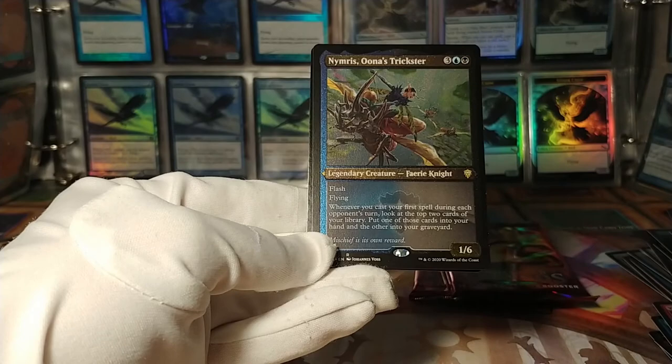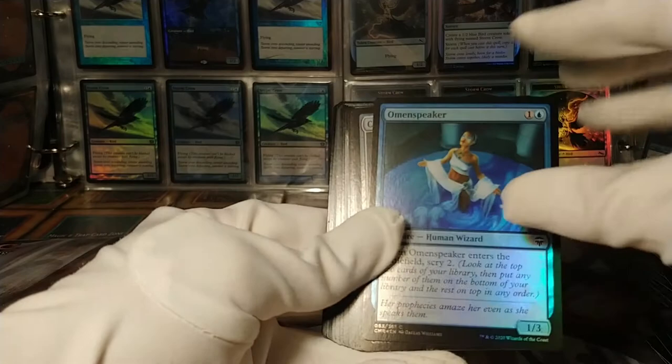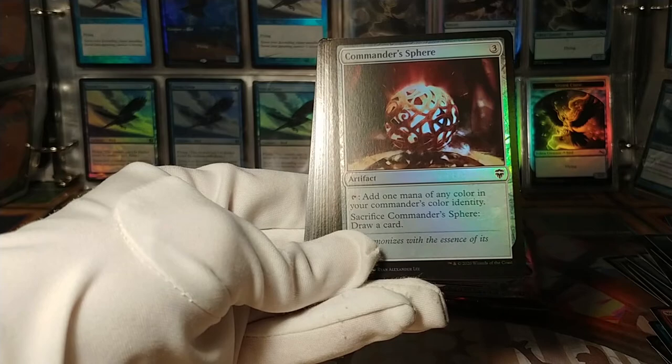Second-to-last pack — here we go. We got an angel token. And we've got an omen speaker. Foil Commander Sphere — I believe this is the first time this is widely available in foil; I think there's a judge promo too, but this is the first time widely available.